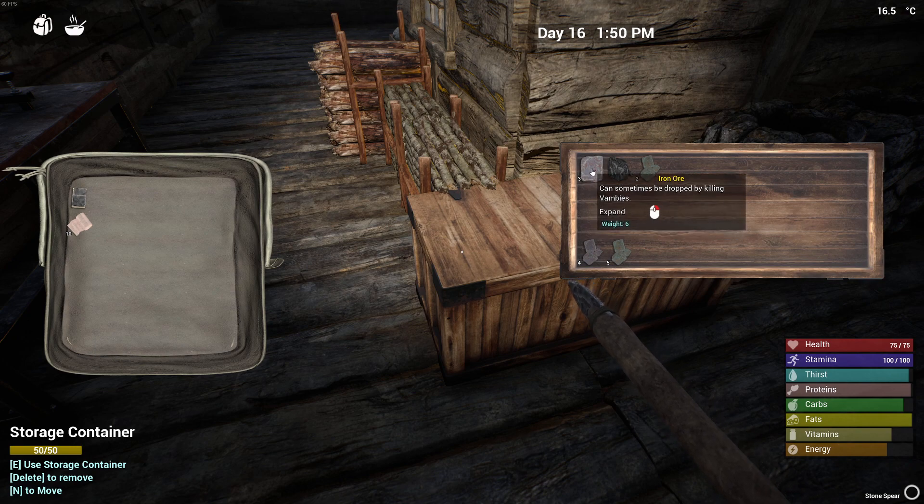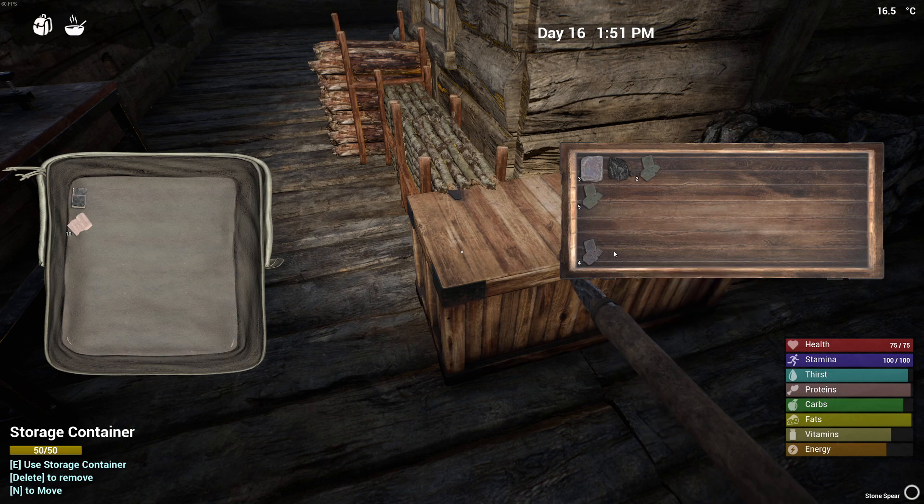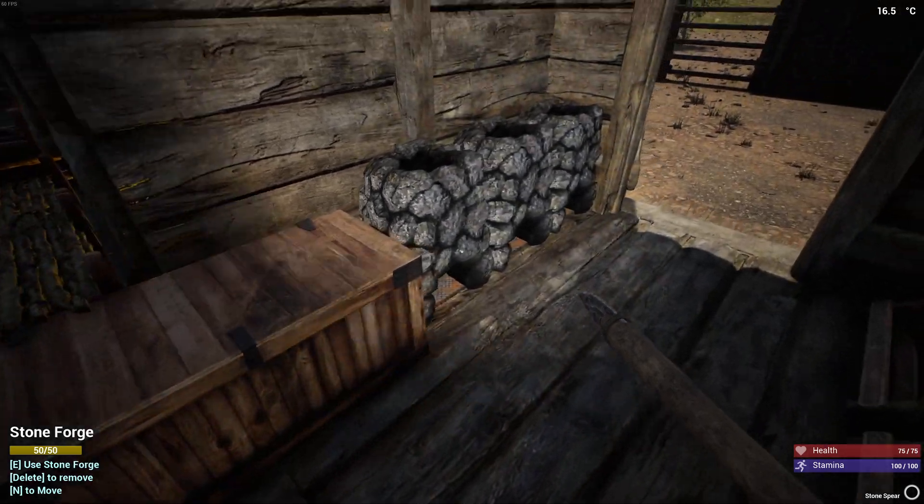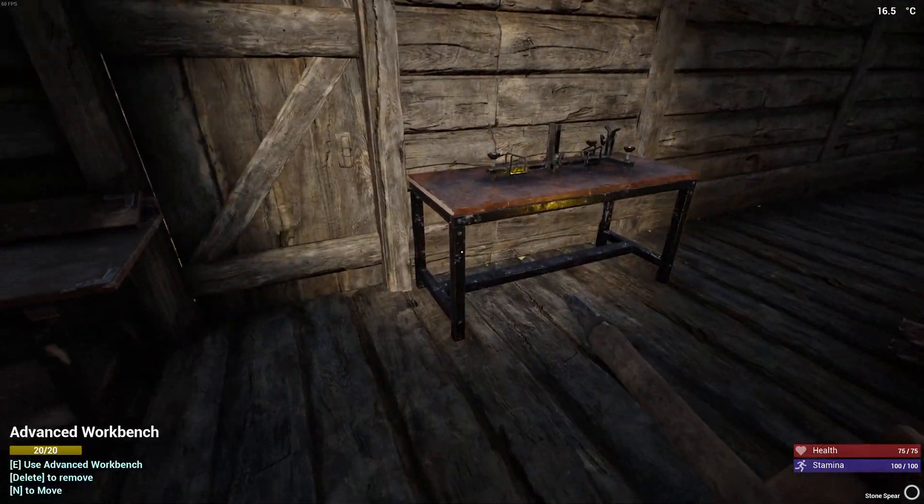So we've got three iron ores in here, we've got a copper one. These coals are brilliant - one coal in there and it fills it up to max. Getting awesome.